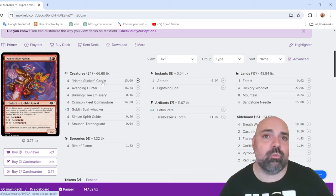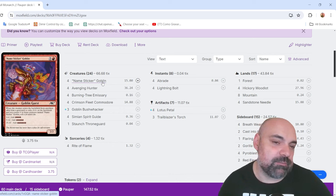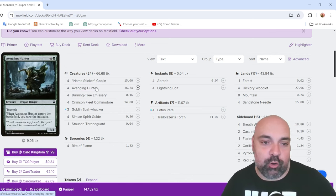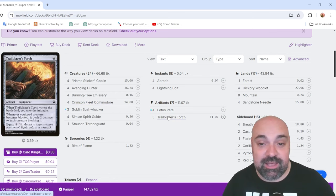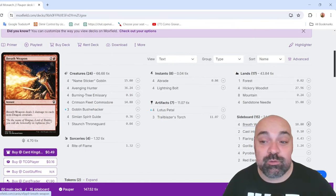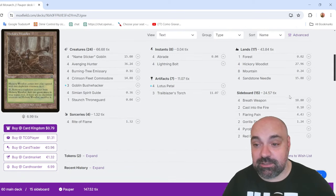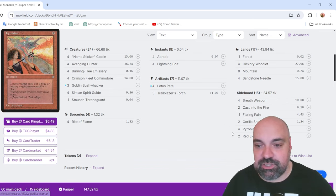I always do this — when I see a really powerful card for just cents, I buy a lot. Avenging Hunter is 36 tickets, the Commodore for monarch is almost 15, the torch is 11, and the sideboard is really expensive too — Breathweapon is almost five tickets.